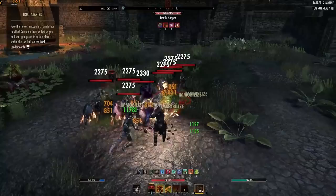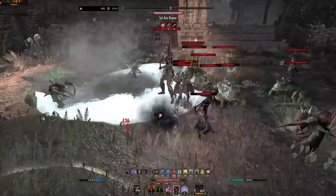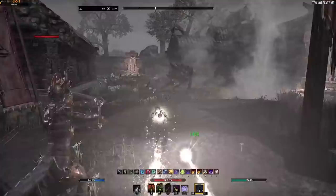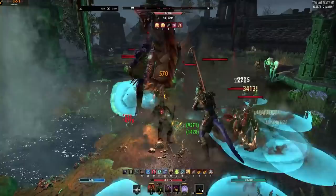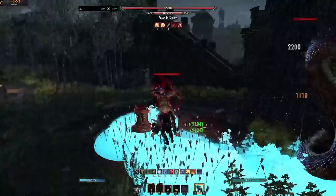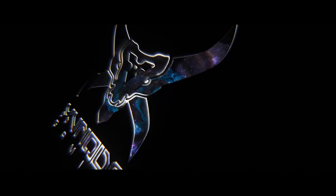Welcome back everyone to another episode build video. Today is the update to the Almost Immortal Warrior for the Blackwood chapter. This has been around since the beginning of my channel — the first build ever released by me — and it is still going very strong, now known as one of, if not the most popular tank in the world at the moment. It's built to be incredibly strong, made to take a punch, and also made to provide buffs and bonuses to your group in two different ways: survival and damage. Either way, he can fight the hardest stuff in the game no trouble whatsoever.